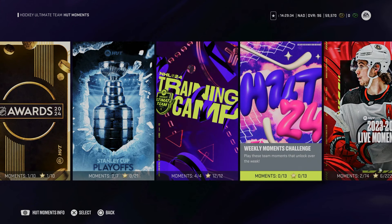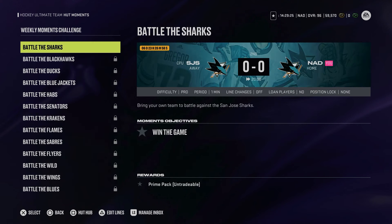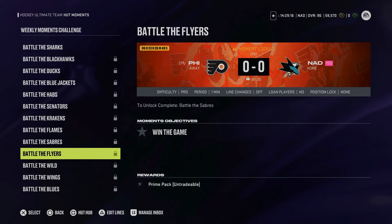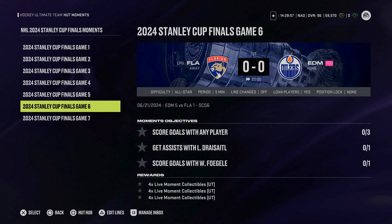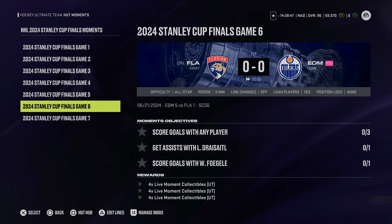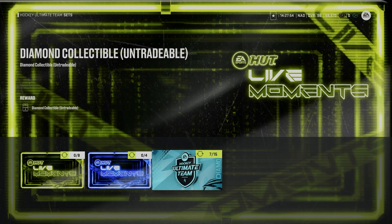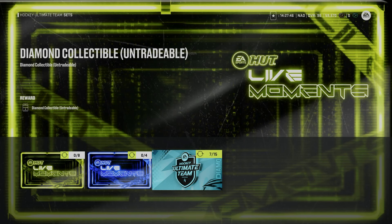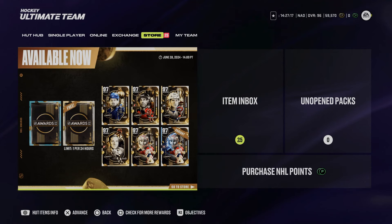Touching on Live Moments — the weekly moments are very simple objectives for Prime Packs. Prime packs aren't great, but if you just got into the game and want free content, they're easy to complete. On top of that, we've got the Stanley Cup Finals moments — play through every single game of this year's final. You can earn 75 live moment collectibles for completing those seven moments. With 75 collectibles you can get five diamond collectibles, then turn four of them into a mini ultimate pack — not bad rewards for pretty easy moments.